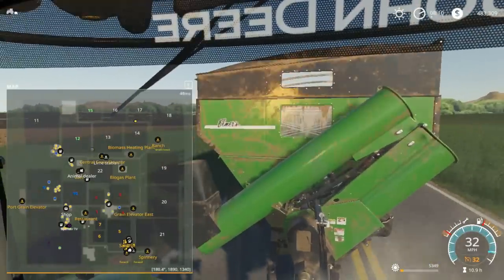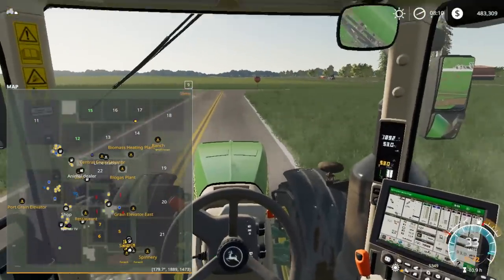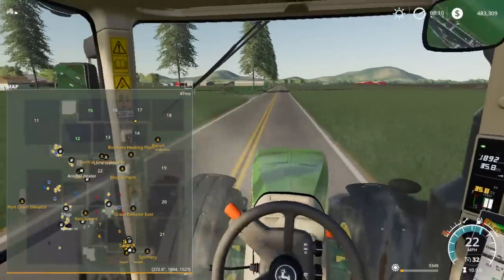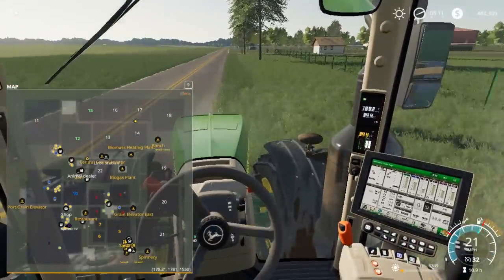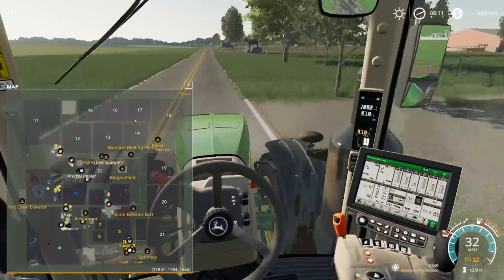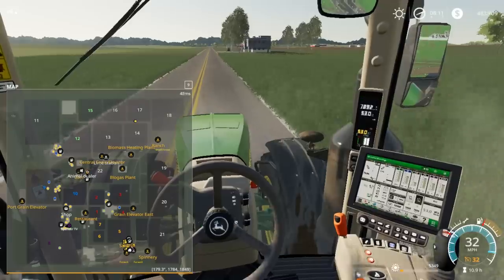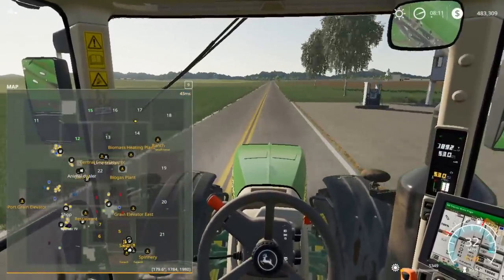We've got the big Elmer's green grain cart in the back — I think this is a 2,000 bushel green cart. Better stop for this one, it's more of a main road. I kind of liked how this tractor is all set up — it's custom modded. There are speed limits and stuff but I'm not too worried about speed limits, because most of the time when I'm hauling stuff it's first thing in the morning and there's no cops on. Plus it's Sunday, so it's going to be pretty quiet all day.